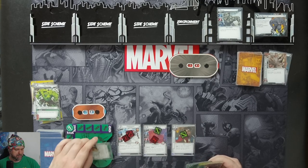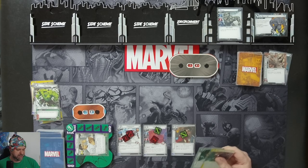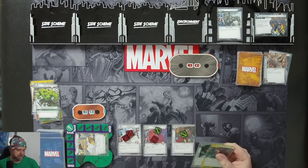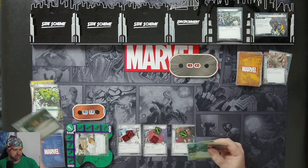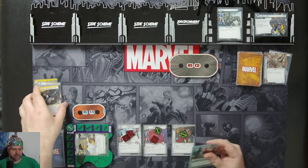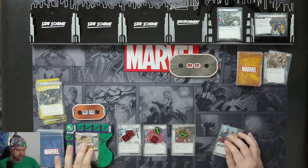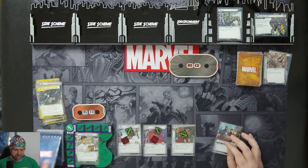We'll put down the Bruised Banner and use our Experimental Research action - draw one card and discard one card from our hand. Hold on to this for the next round. Ready up. We drop to five cards now.